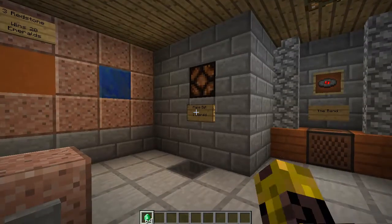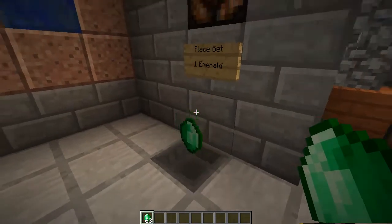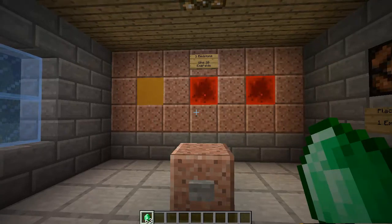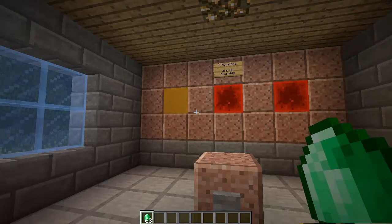You throw an emerald in — it costs one emerald to play, and you can win 20 emeralds. You throw one in there, the light comes on, that means you get a spin. You spin it, and if you get three redstone blocks, you win. I've played it a little bit with my boy here right after I made it this morning, and we won twice. We pretty much broke even, which is kind of weird given its random nature — you can either win a lot or lose a lot.